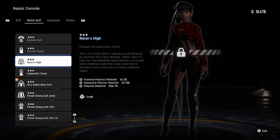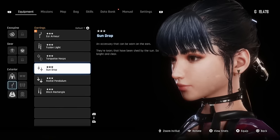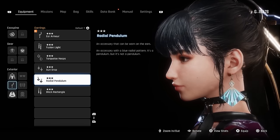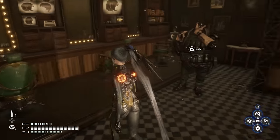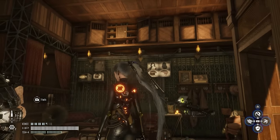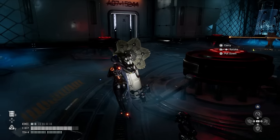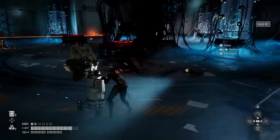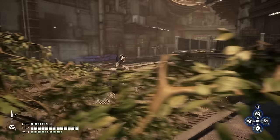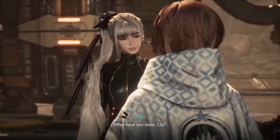Cosmetic wise, you can collect a bunch of outfits, which I know a lot of you are very excited for, as well as earrings and such. You can also change your hairstyle and hair color once you unlock the hairdresser. Personally, I've found my favorite outfit — I love it. I also dyed my hair gray. Looking really good.